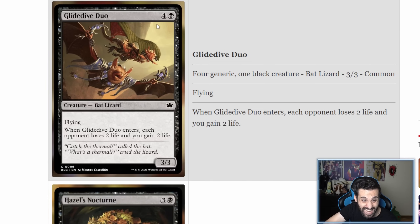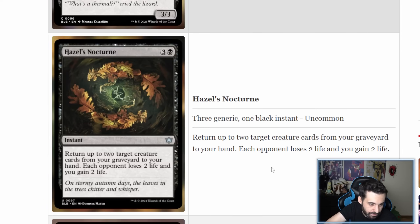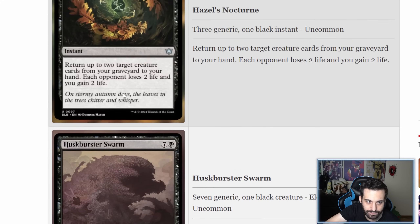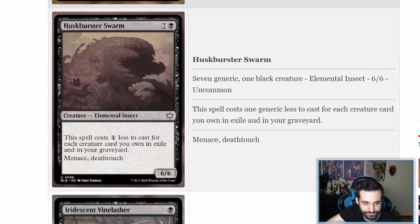Glivedive Duo is a five-mana 3/3 flying where each opponent loses two life when it enters — absolute garbage, next. Hazel's Nocturne is a four-mana instant that returns up to two target creature cards from your graveyard to your hand, and each opponent loses two life while you gain two life. Awful, absolutely awful. You could be doing a lot more for four mana. The life drain is just two — not good enough. Bad card.